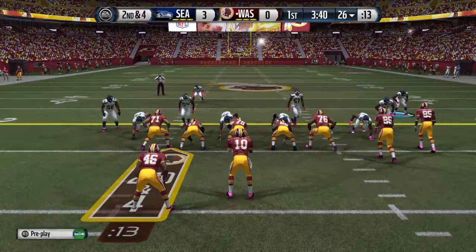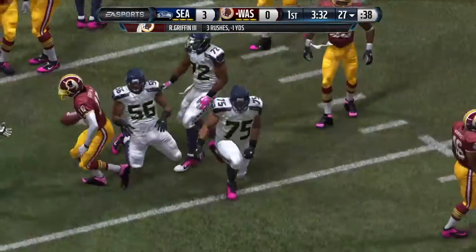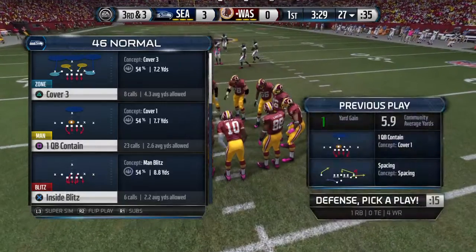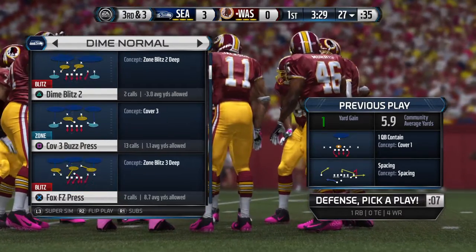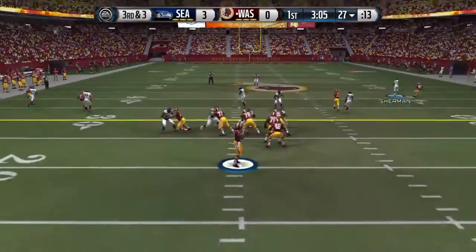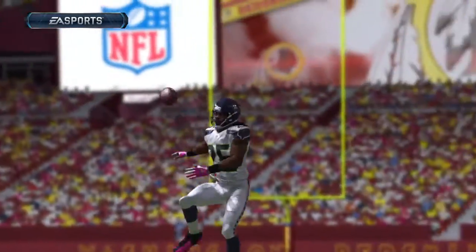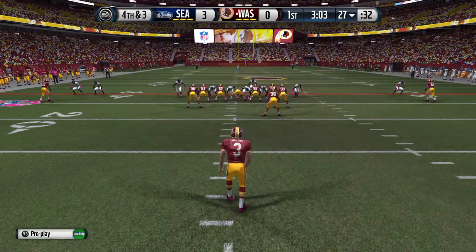Morris is in the backfield. Second down, four to go. Williams is there to make the tackle. It's third down coming up. They've come out in the dime package. Griffin with play action — the pass falls incomplete, and they fail to pick up a first down on this series. The defender was in excellent position, jumps up and knocks the ball down. The Redskins call for the punt.